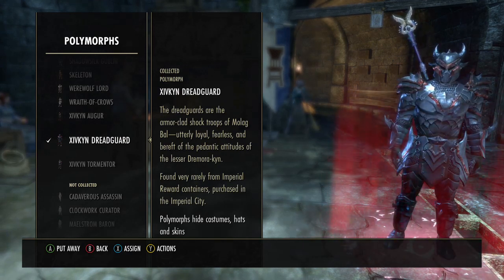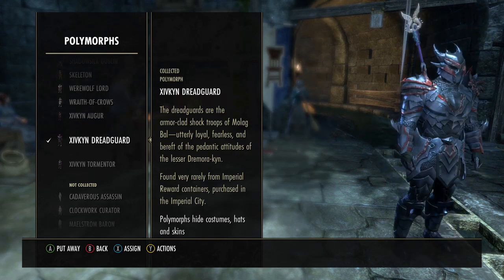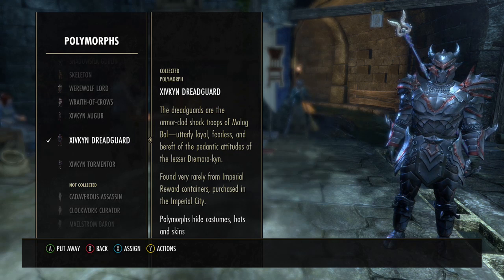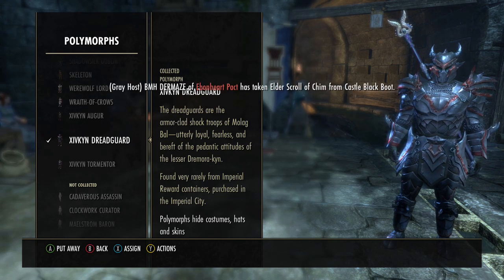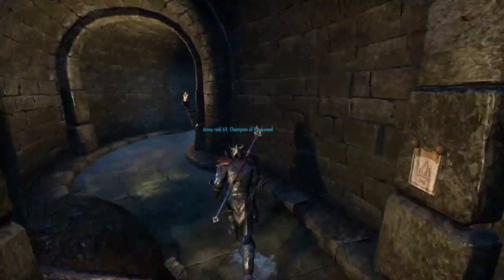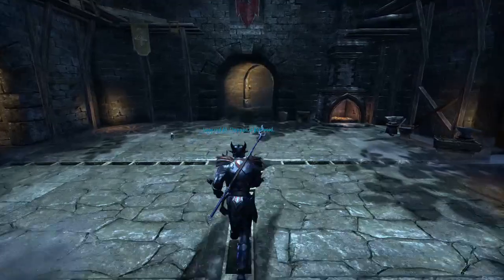Now this is a skin that you can actually earn in-game in the Imperial City DLC. So if you have ESO Plus you'll have access to this, or you can buy the DLC which I would highly recommend. This is the Zifkin Auger, and it's quite a cool polymorph — I really enjoy it.